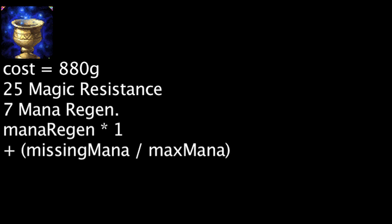Chalice of Harmony costs 880 gold and will grant 25 magic resistance and 7 mana regeneration. It will also multiply a champion's mana regeneration by 1 plus a champion's missing mana divided by their maximum mana.